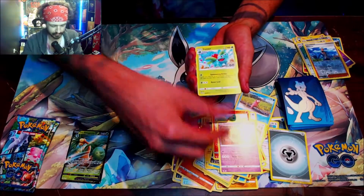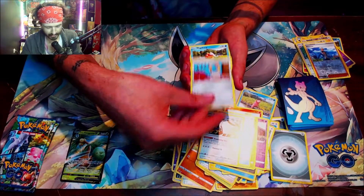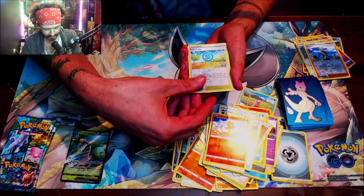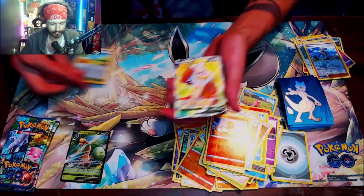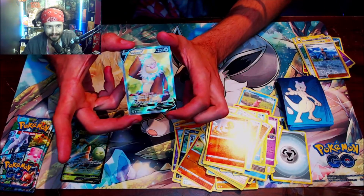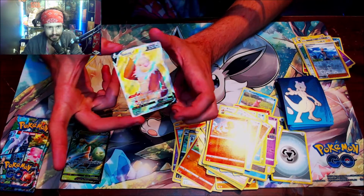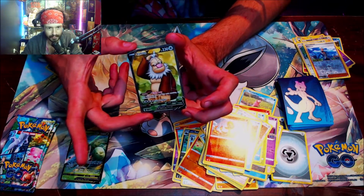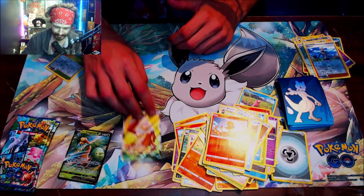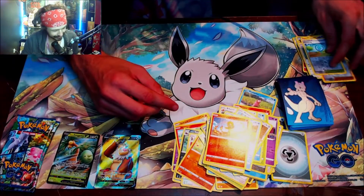Lunatone, Ivysaur, Wartortle, Barboach, Meltan, Magikarp, Aipom, Charmander — Pokéstop — and oh sick, we got it! It's not a Meltan — the Slaking V full art! Look at him just sitting there, scratching his head, looking all confused. That makes me so happy — if I had gotten a Melmetal I probably would have just ended the video.